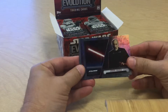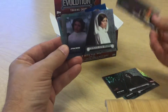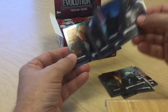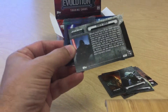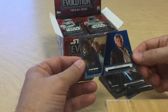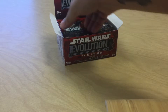Next pack. We got Count Dooku, Kylo Ren with a nice shiny finish, Han Solo, Princess Leia, Yoda, Darth Vader, Anakin Skywalker, and a blue Han Solo parallel — not numbered or anything.